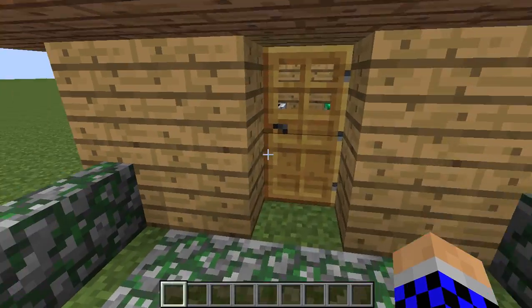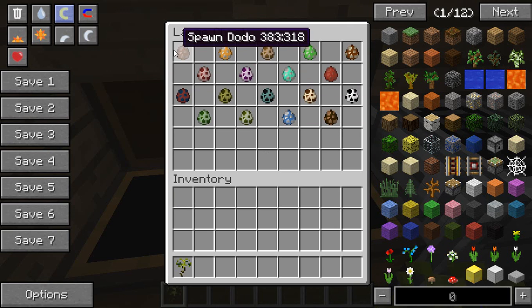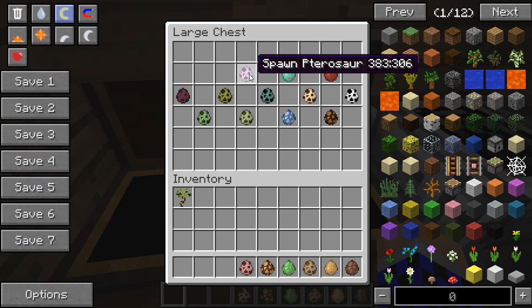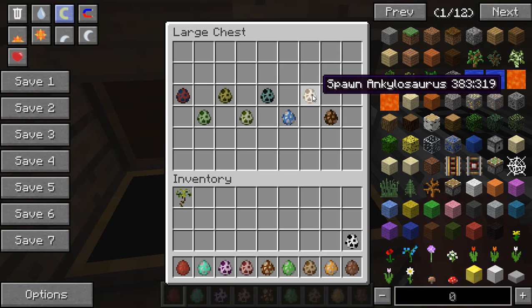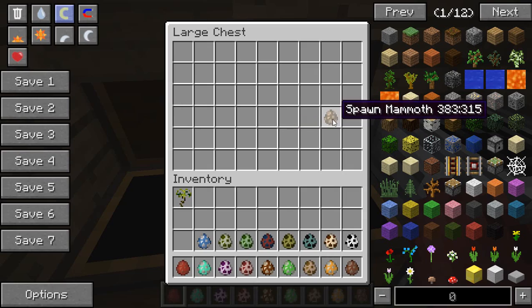Now we're going to move on to the dinosaurs I picked out for this mod. Here they all are: we have the Dodo, the Smilodon, Velociraptor, Triceratops, Tyrannosaurus, Nautilus, Pterosaur, Failiosaurus, Plesiosaurus, Bones, Ankylosaurus, Terror Bird, Spinosaurus, Allosaurus, Mosasaurus, Stegosaurus, Brachiosaurus, and Mammoth.